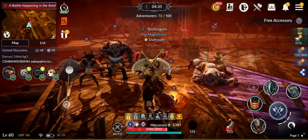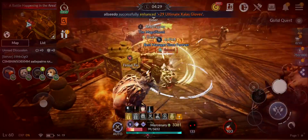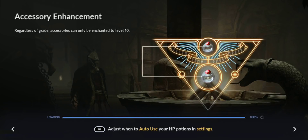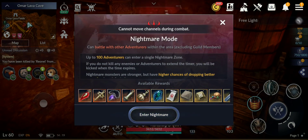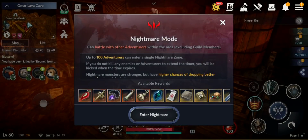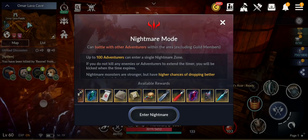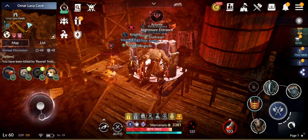Oh my gosh, it's full of people. The maximum adventurers that can join this nightmare per server is 100, same as before. You can kill other players and the more you kill the longer you can stay. If you get killed you can still re-enter. There are some nice drops — orange items with two slots, black stones, and other stuff.